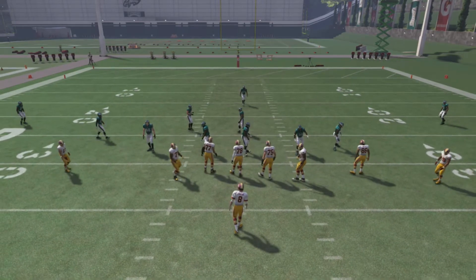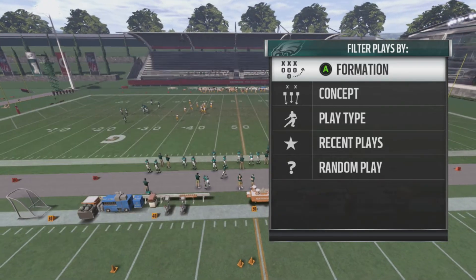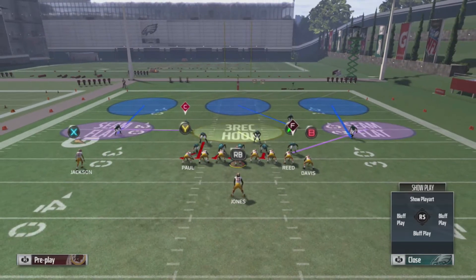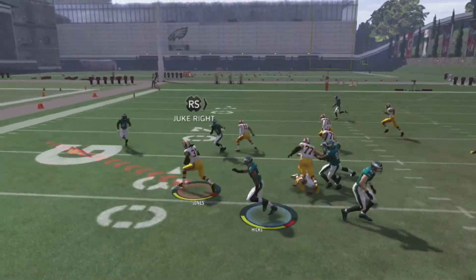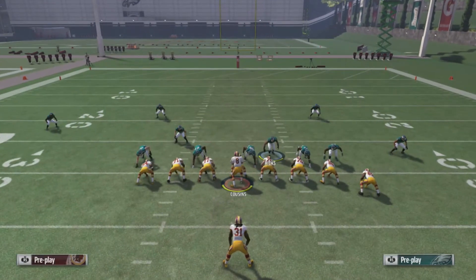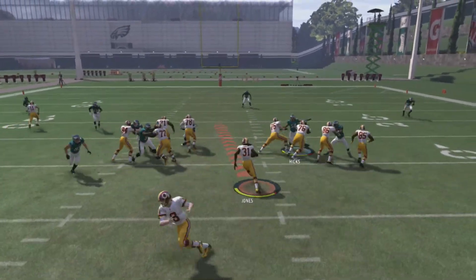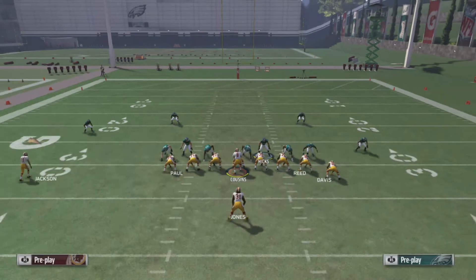A lot of people are asking how this play works against the run if people are going to be jamming it down your throats. Let's come out in a jumbo run to show what it looks like. We're going to baseline, pinch, crash to the left, and user this guy. When they run it towards the side of the blitz they're getting nowhere. But if they flip it and run to the other side, they're going to have a huge hole - so running to the opposite side of the blitz is a problem.